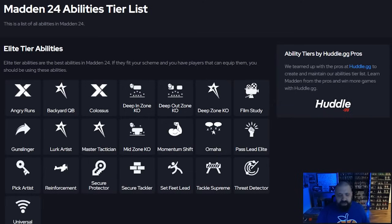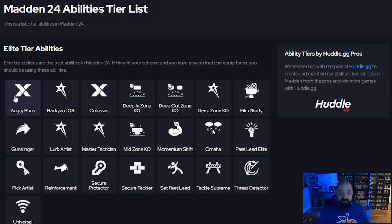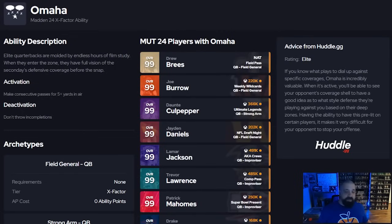Other QB abilities worth considering: angry runs is mainly for running backs but some QBs like Tom Brady can get it, making them harder to tackle on sacks. With charge-up X factors on golden tickets, theme team all-stars, and fan appreciation cards, X factors and abilities go hand in hand. Omaha allows you to see your opponent's secondary coverage — corners and safeties — though not D-linemen or linebackers.